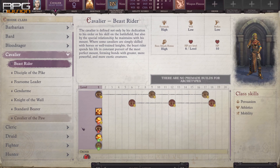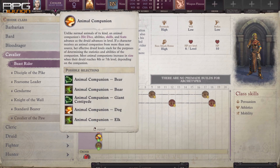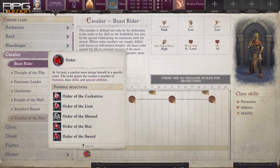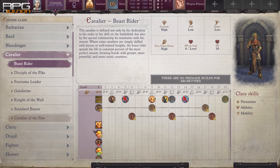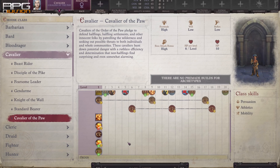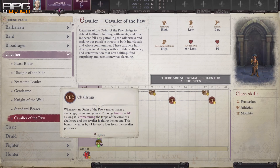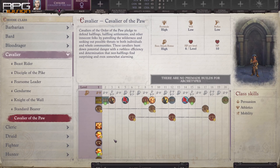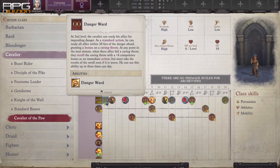Cavalier Beast Rider is awesome at just one level deep. This unlocks an animal companion of your choice and the Tactician ability that grants a teamwork feat you can pass on to the whole team for a couple of rounds, which can be incredibly useful. Cavalier of the Paw is a halfling-specific subclass, and 2 levels offer all the benefits of Beast Rider, more bonuses from Challenge, and Danger Ward that grants bonuses to saving throws and enables rerolling failed saving throws.